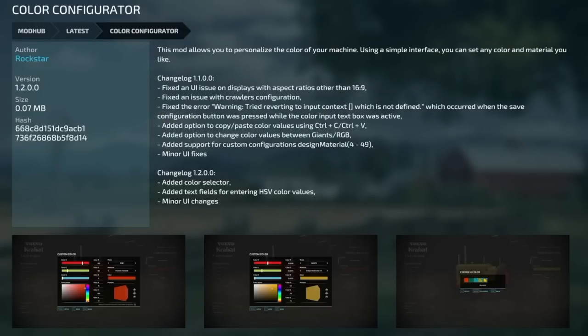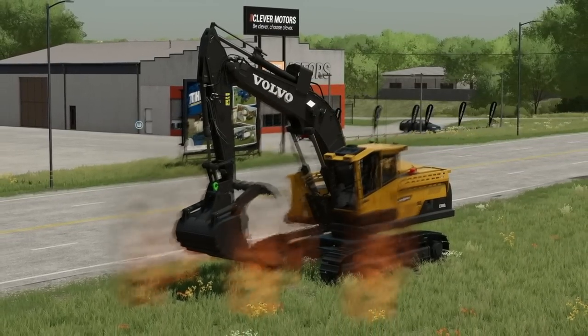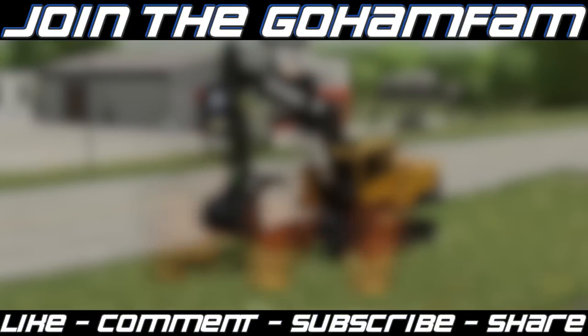Last mod today is the Color Configurator update for PC and Mac players — version 1.2 adds a color selector, text fields for entering HSV color values, and minor UI changes. That's it for today's mod video. If you enjoyed it, drop a like, subscribe if you're new, and join the family — make sure those notification bells are on so you never miss daily Farming Simulator videos. We'll see you guys later, peace.